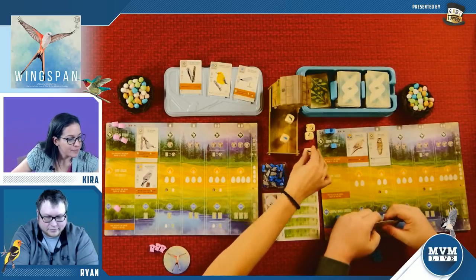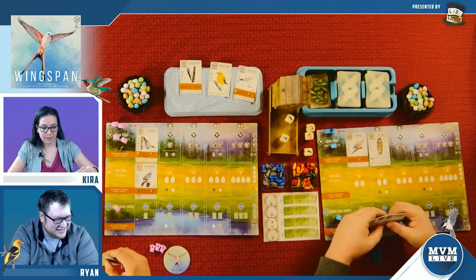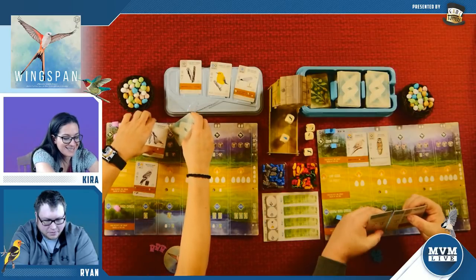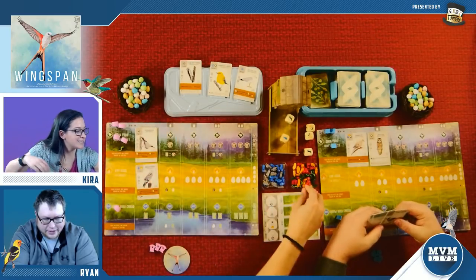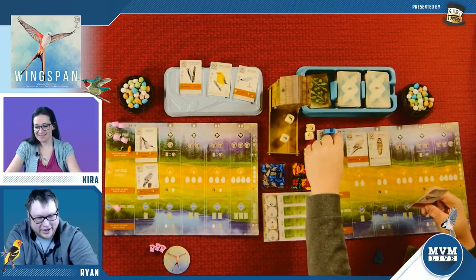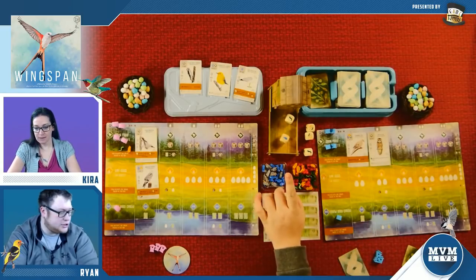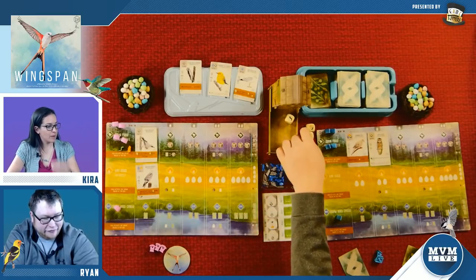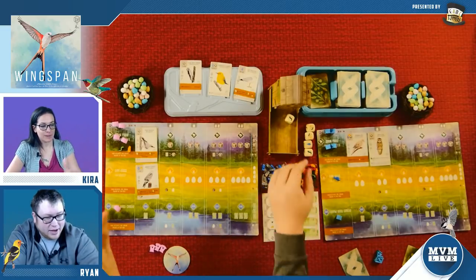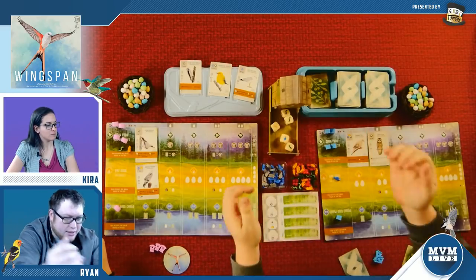I'm going to gain a little wormy because I love the little wormies. Then I'm going to tuck a card to gain a wheat. I'm going to gain food again and get two food — I'll take a fish. Now that there is just one type of resource left in the bird feeder, I get to reroll all of them. Even if there were two or three dice, if they were all the same type, you reroll.